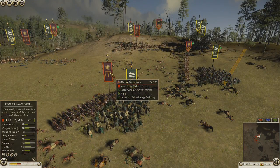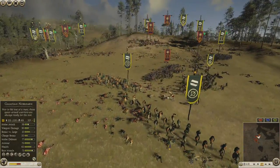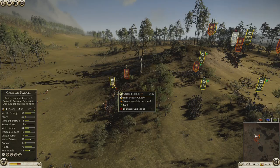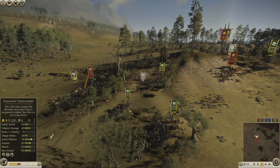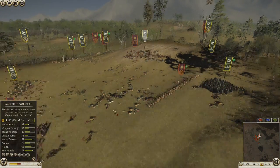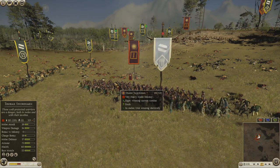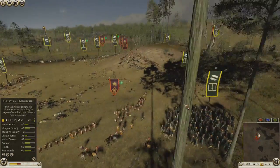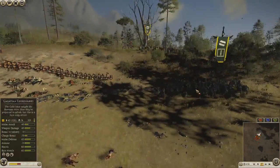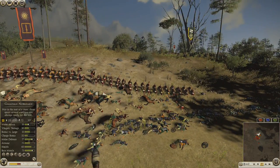He charges one of his Thorax Swords into my spears — I move them away. My Raiders are fighting swordsmen. At this point I have a lot more units on the field than him, so it's just a matter of not getting skewered by his pikes. His Royal Peltas are out of javelins at this point.